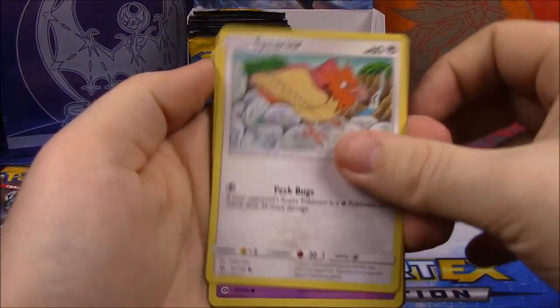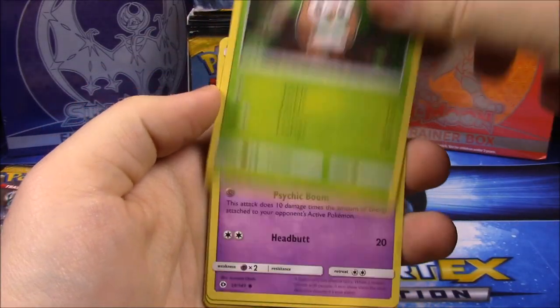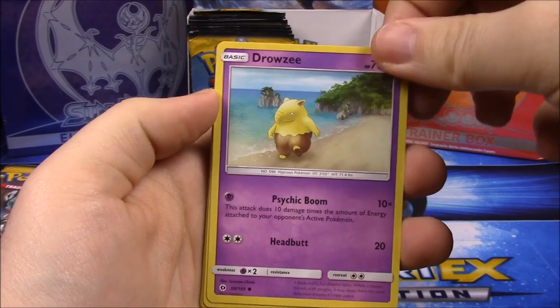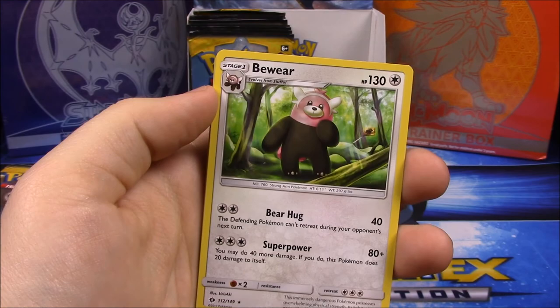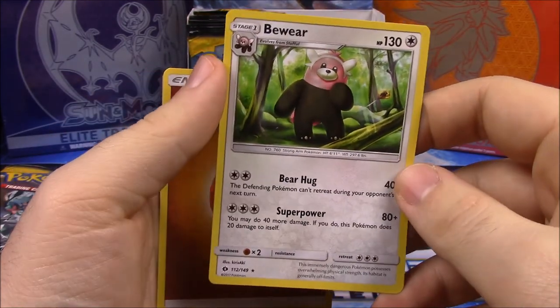Now we've got a Spearow, Alolan Grimer, and Rowlet — so now we've got all the starters. Also Drowzee, Cutiefly, a reverse holo Litten, and a Bewear — which is kind of cool, it goes with the red panda thing.